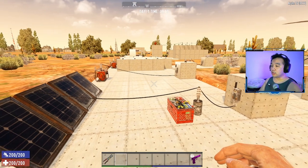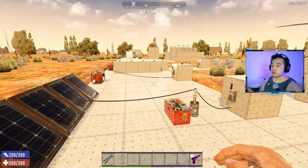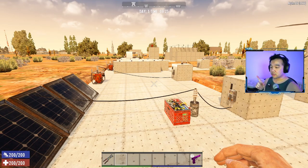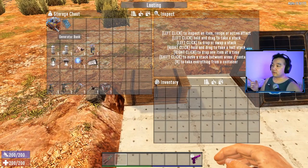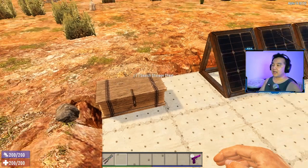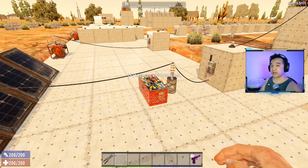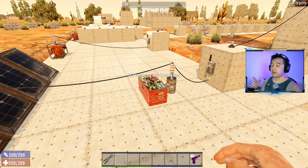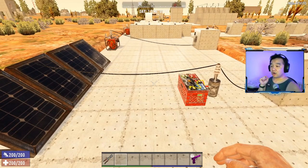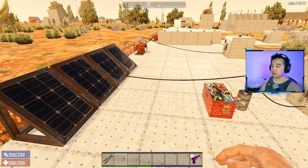Before I get into it, there are a couple of rules you need to abide by when playing with power. Rule one: you can only have one power source per circuit. We have two power sources - the generator bank and the solar bank - and you can also class the battery bank as a power source. If you're doing a circuit, you can only have one of these at the beginning.